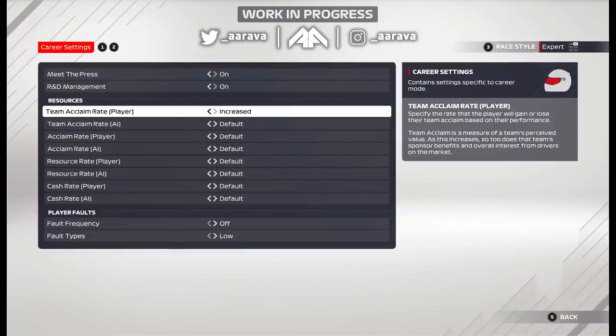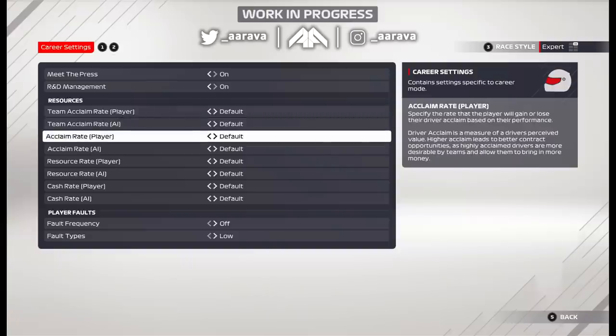We can now change the team acclaim rate, the acclaim rate for the drivers, the resource rates for R&D, and also the rate that you earn cash for both the player and the AI. You can reduce how quickly you gain acclaim for your team — which affects how quickly you gain better sponsors — reduce your driver acclaim rate to make it harder to move to a top team, earn fewer resource points to make it harder to upgrade the car, and earn less cash so you can't afford certain HQ facility upgrades.